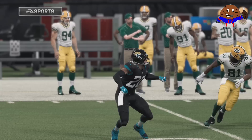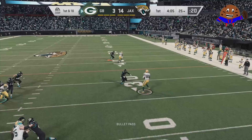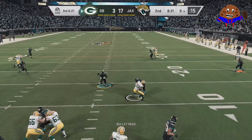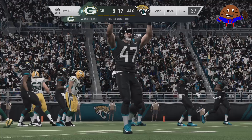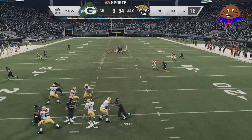So what does the Shutdown X-Factor ability do? It will make your coverage locked down — you will bump and run a receiver and clamp them. It will be hard to find any open passing lanes. And as with every X-Factor ability, there's a way to knock the player out of the zone. For Jalen Ramsey and all shutdown players, it's 30 passing yards allowed — not against Ramsey specifically, but just in general. While Ramsey's in the zone, you probably do not want to pass it in his area. Check out this coverage — perfect against Geronimo Allison.